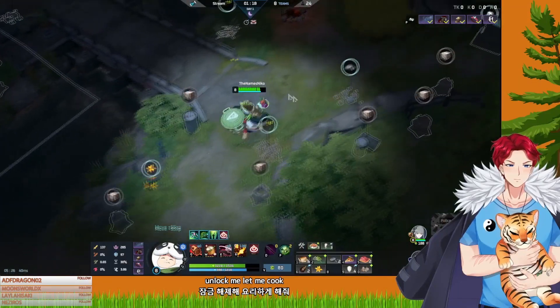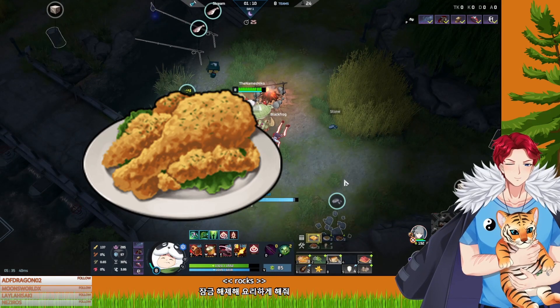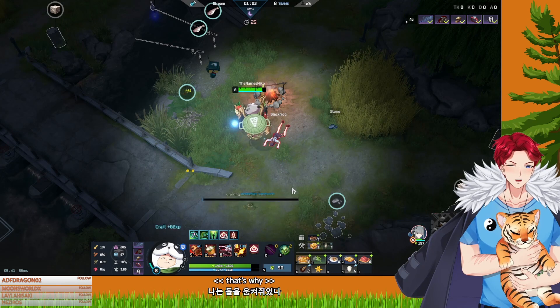Hi there, the name's Nico, and today I want to go over everything you need to know about food this season. If you are a returning player and are like me, you see a lighter and immediately pick it up because you want to craft fried chicken or steak. Well, those items are deleted from the game now, so it's time to stop grabbing the lighters and learn what the best foods are this season.